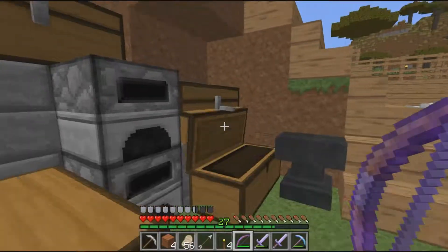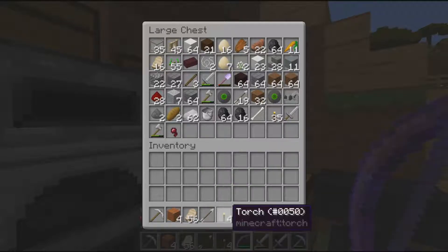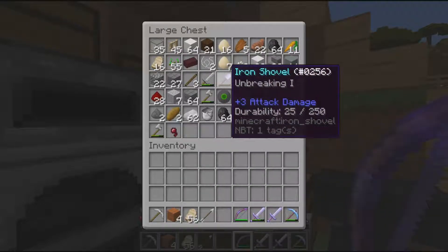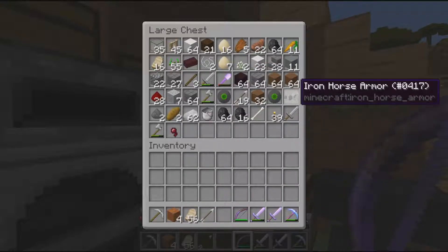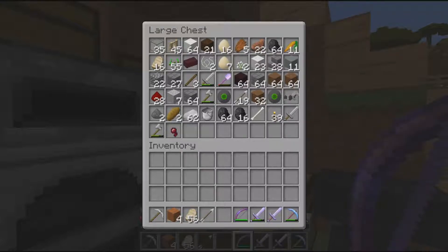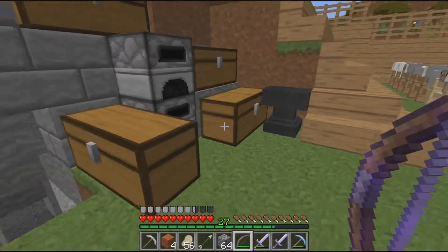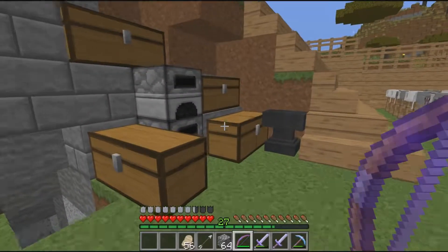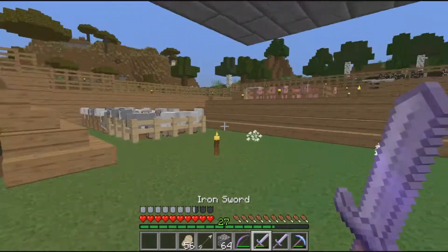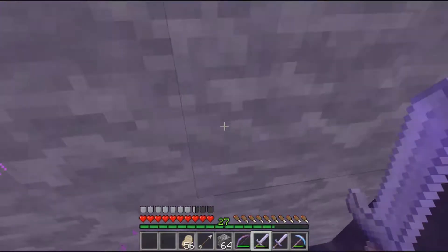Taking some food, getting rid of the rest of this. I don't need torches. I'm going to stack some cobble as well. That's pretty much everything that I need.